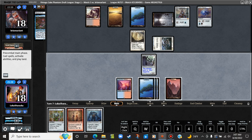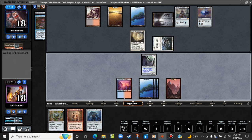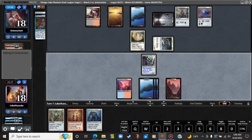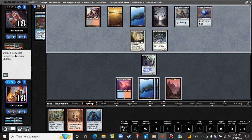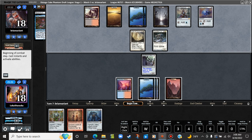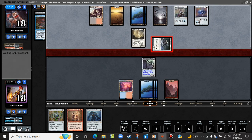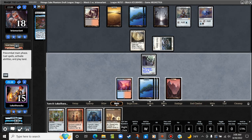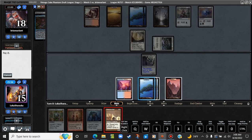Well, we can't really do much with the Blightsteel here, so I think we're just gonna pass the turn. At this rate, we're looking at a Porcelain Legionnaire that might go coast to coast. We only have about six turns before it actually just kills us. We've drawn an equal number of lands, but they have more mana sources because of the Mox and the Dimir Signet. Metalworker — well, it's one of the ways we can cast Blightsteel.